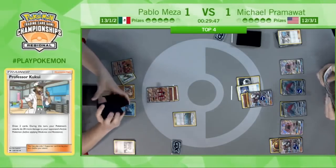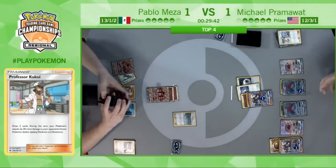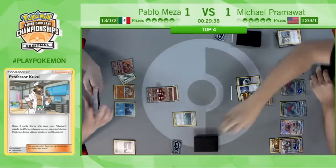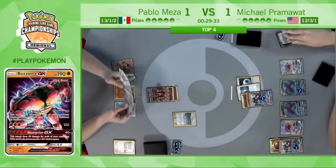He just has everything — Lycanroc active, the one on the bench has a Strong Energy on it, his GX attack is up and he has not used it yet, two Zoroarks, a Drom, whatever he needs — just a great setup by Pramawatt here.